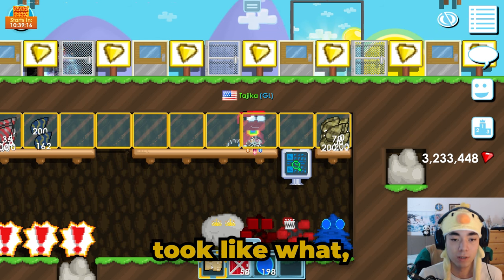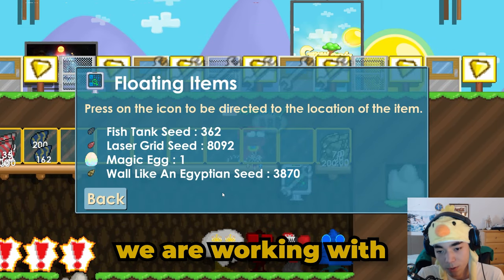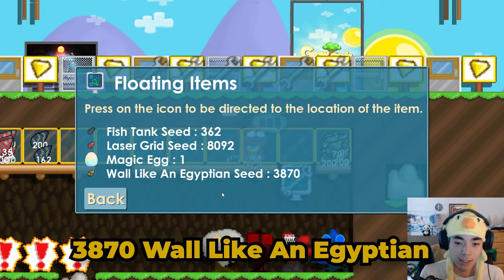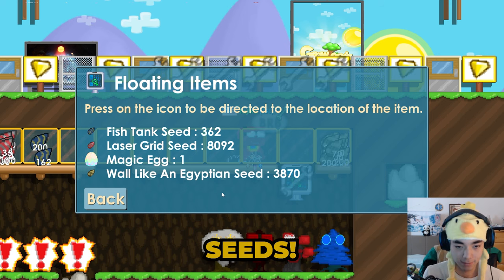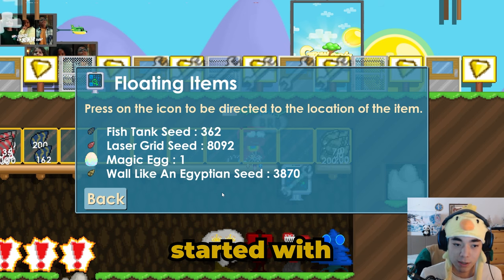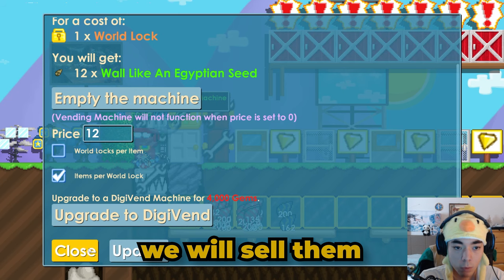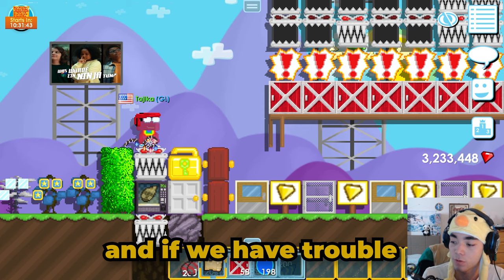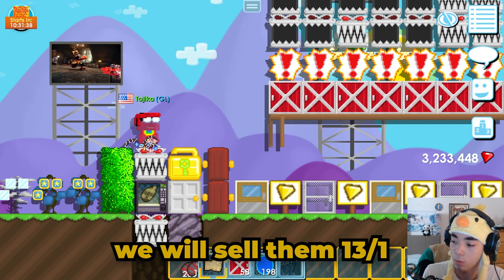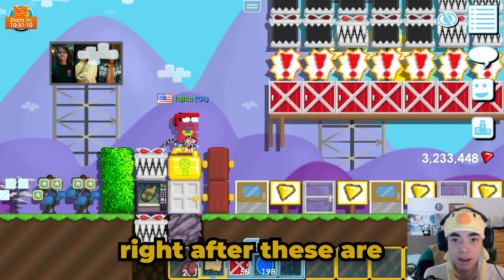We're working with 3,870 Wall Like an Egyptian seeds — we ended up with more seeds than we started with, which leads me to believe this is farmable. We will sell them at 12 per worldlock at first, and if we have trouble selling at 12 per worldlock, we'll sell them at 13 per worldlock.